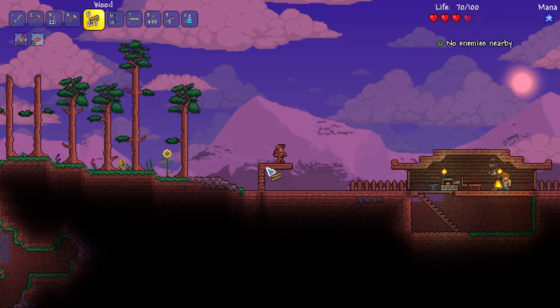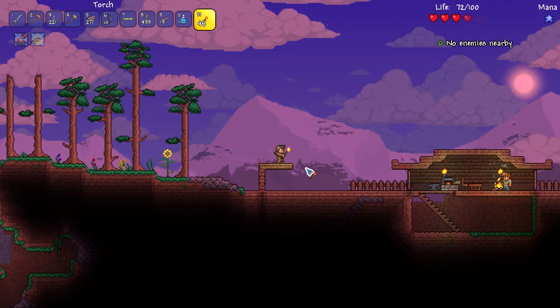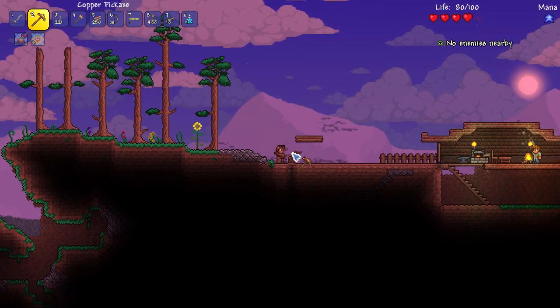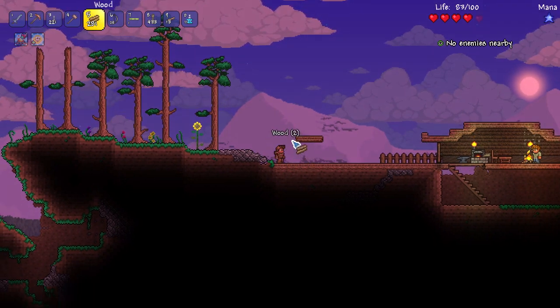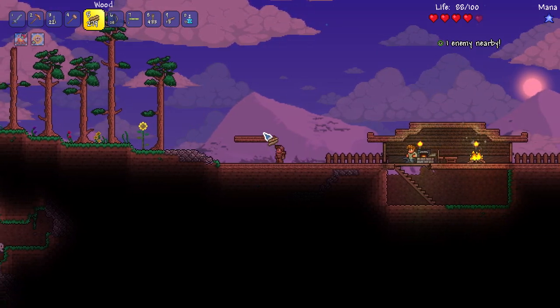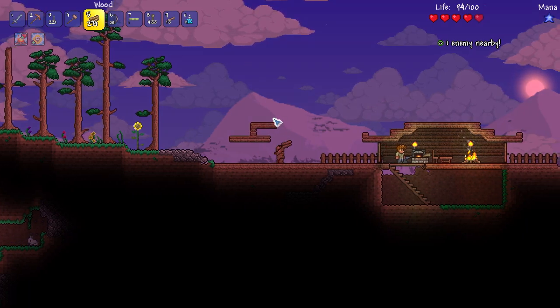No one ever thought of a box in Terraria before — I'm a genius. Let's take my genius ways and work with them. We need a door. If I had that there... now what am I accomplishing here? Maybe if we had some kind of lid or something — that'd look pretty cool.